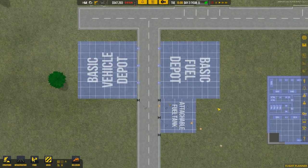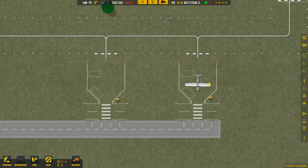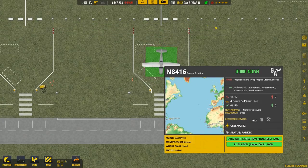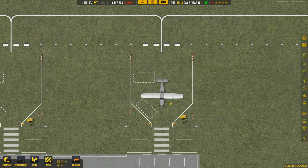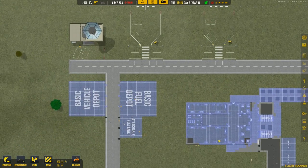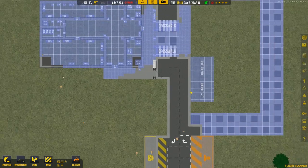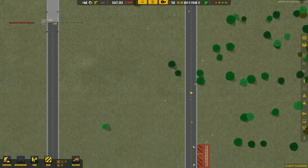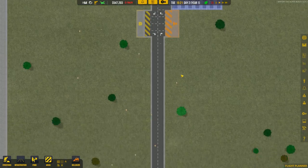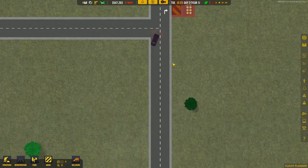We still don't have the basic fuel depot or vehicle depot operational, so we can't refuel these aircraft, which is a bit weird. I wasn't expecting anyone to request a stay here until we could at least refuel them. But here they come. It takes forever to build anything in this game, which is actually awesome — they really do have to walk and drive and do all this kind of stuff.